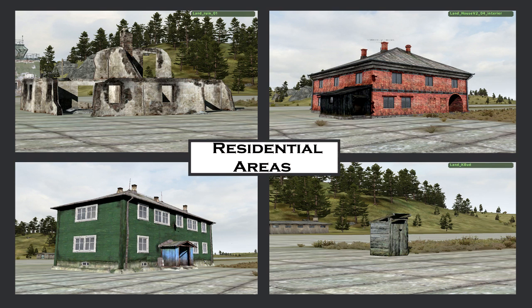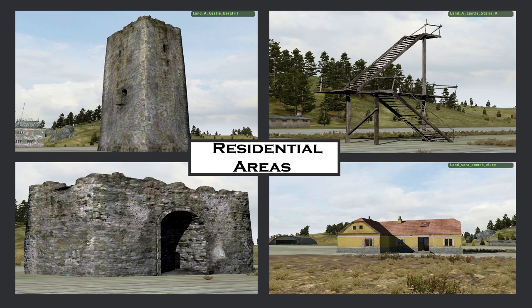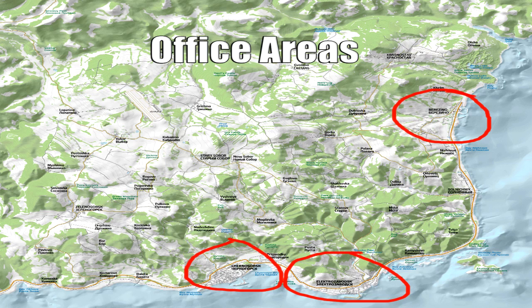Next we have the ruins, the brick house, the greenhouse, and the outhouse. I can't say much about the ruins as I'm not experienced enough searching them. The brick house is good, the greenhouse is garbage, and I've heard the outhouse is good but don't take my word for it. There's also the castle, the stairs, the castle gate, and a yellow building I have no experience with. Any of the castle buildings are pretty good for finding a gun, so I'd recommend searching them out.